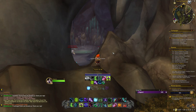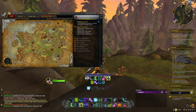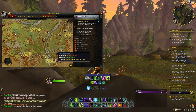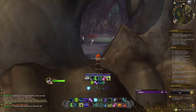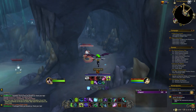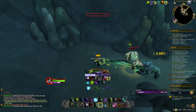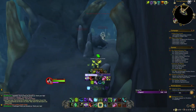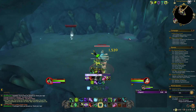For point number two, we have the Canteen of Suspicious Water. That's going to be right here in the Ohn'ahran Plains by the Fork River Crossing. It's going to be down inside a cave, so you're going to want to fly down, you'll see a big cave entrance, run inside, and it's going to be at the back of the cave. There's a dead explorer on the ground right here.